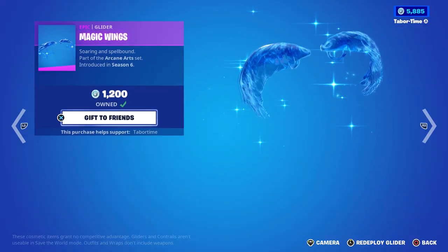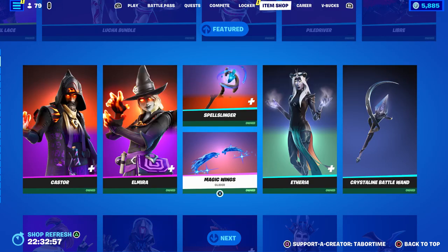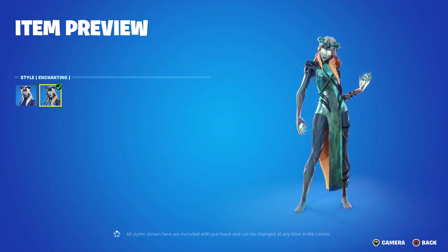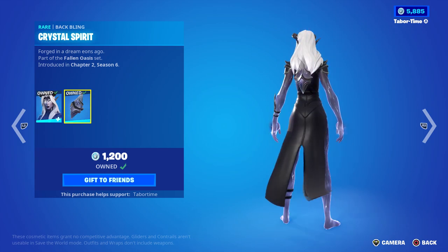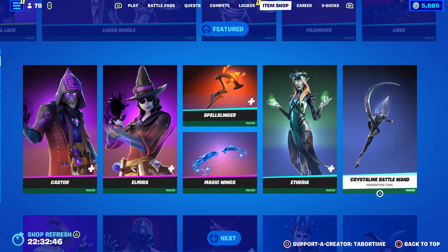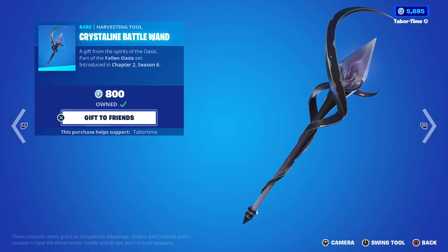Etherea is back — she recently got a secondary green enchanting style. Clean skin, she's got the Final Fantasy crystal right there. Speaking of crystal, the Crystalline Battle Wand is her pickaxe — nice.